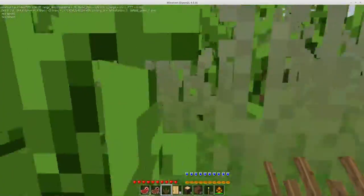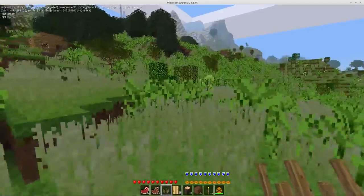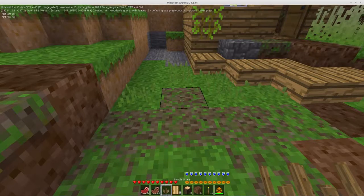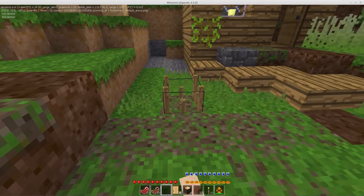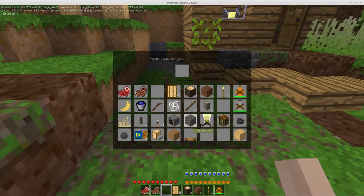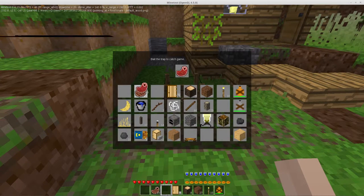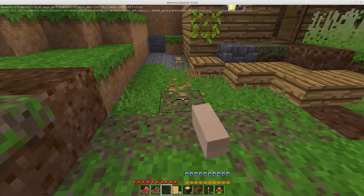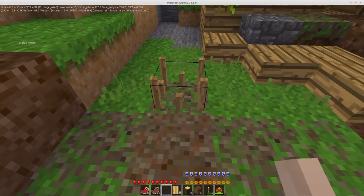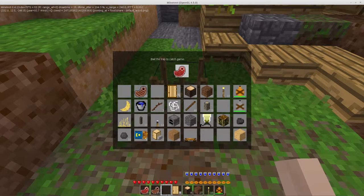This item is not yet complete as of the recording of this video, but I record on Wednesday and it goes live on Friday, so there's a chance when you're watching this the feature will be finished. This is a simple snare — just a basic trap. Right-click on it to bait the trap to catch game. I don't really have anything that would make good bait here; I guess we could throw raw steak in there to catch wolves or something. Currently it just has an inventory slot, and you can dig it with something in the inventory, in which case you lose whatever was in it — that'll be easy to fix.